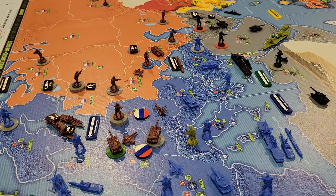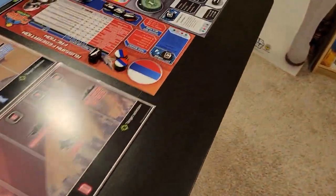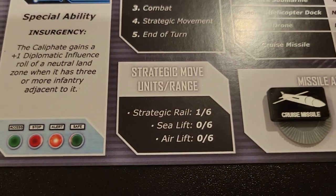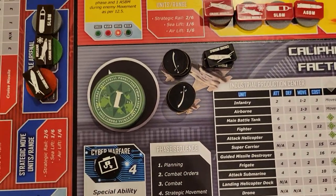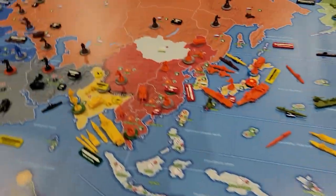You have strategic rail, sealift, and airlift movement, and that's in addition to the normal movement. Each faction — this is the Caliphate — they all have capacities for doing this, and it can be up to six per turn. So I'll just show you an example of some of this.